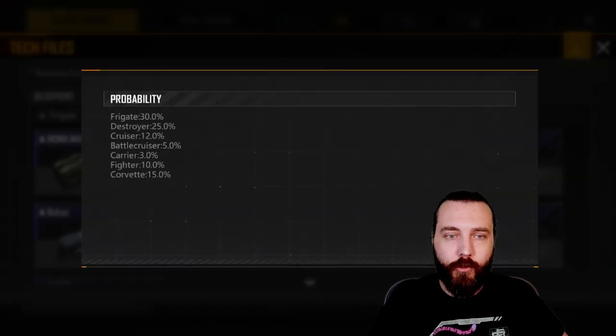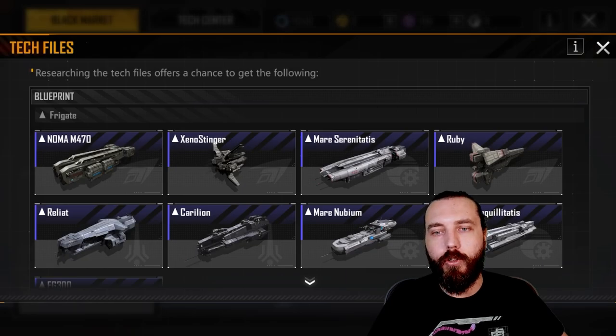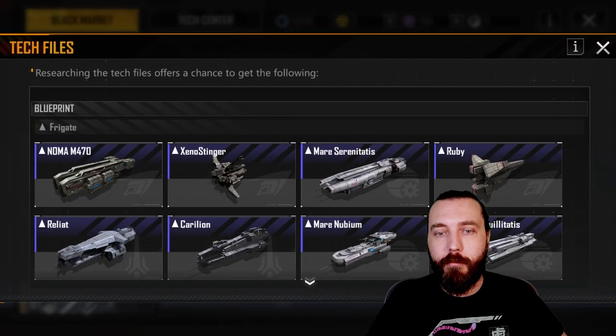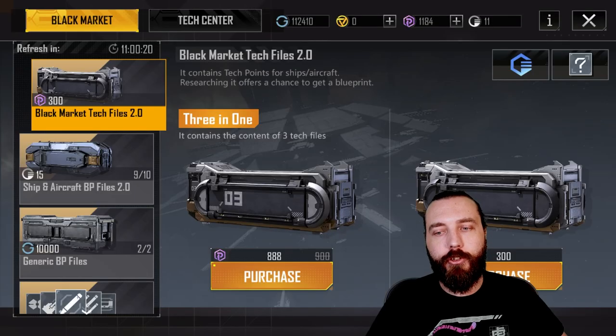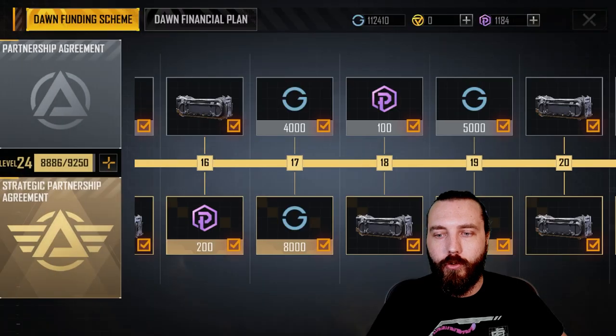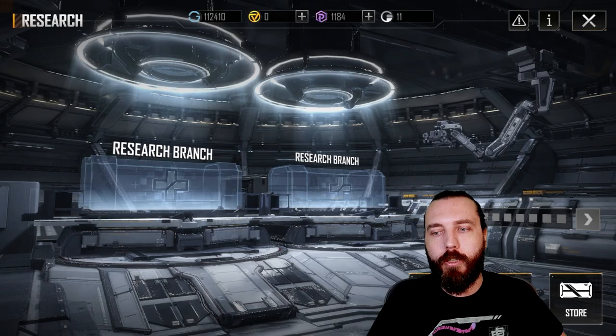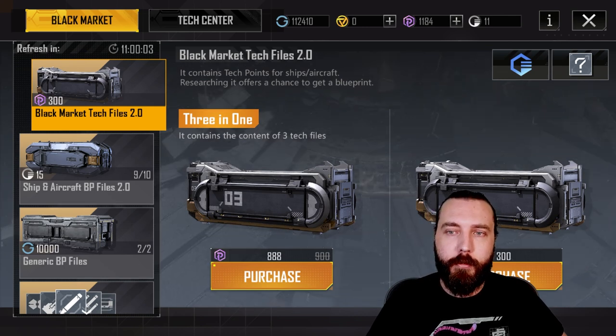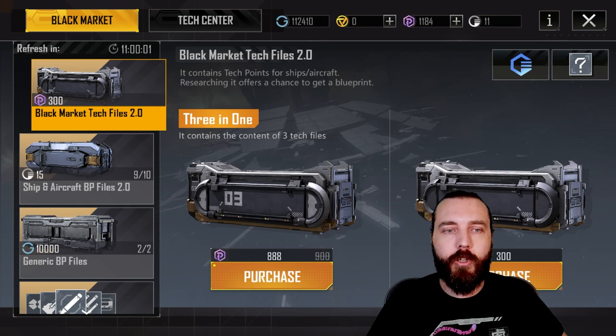Later on, once you've got most of the frigates, destroyers, and their variants, I recommend starting to use the Research Agreement to specifically target ship types. Also, every single day one black market tech file will be half price — 150 RP. If you have the Dawn Financial Plan you'll be able to pick up a 150 box every single day, so do recommend picking that up.